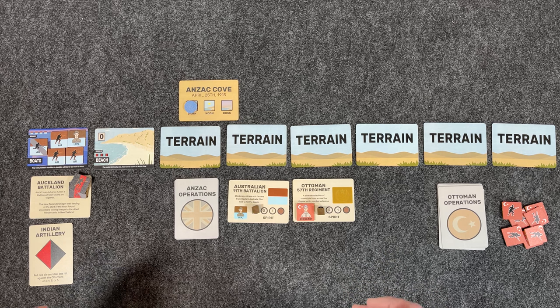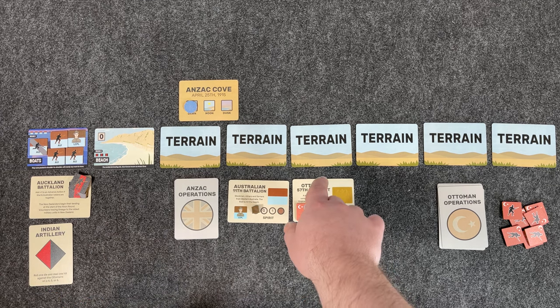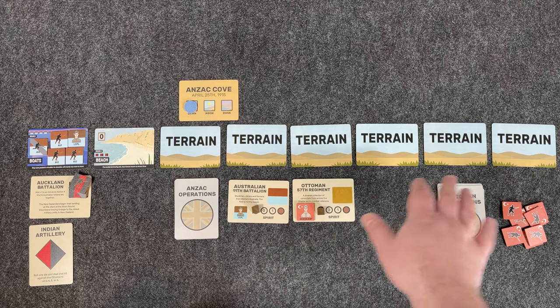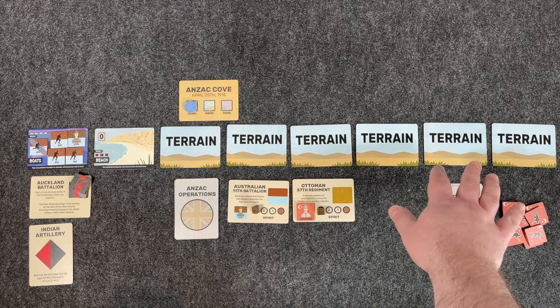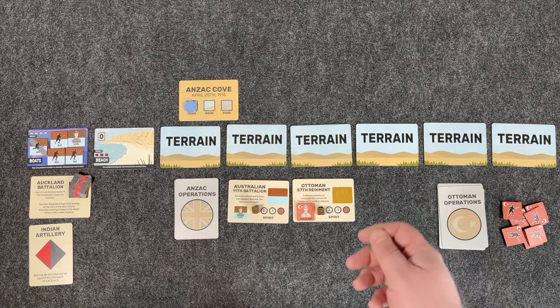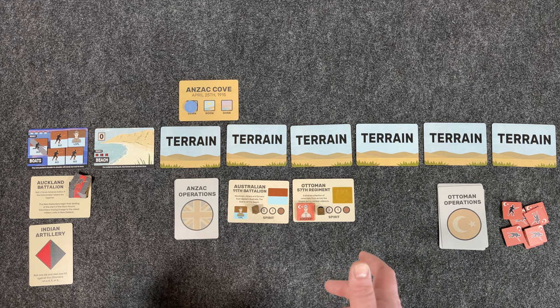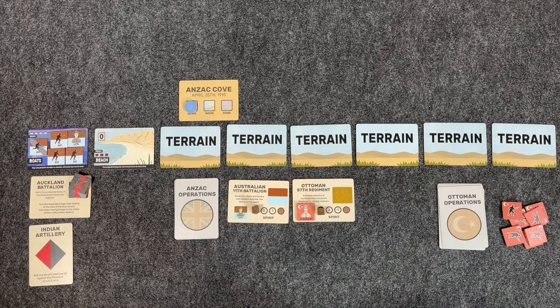The Landing is a light card-based game with a focus on pushing your luck. Your troops attempt to advance from terrain card to terrain card, fighting the Ottoman defenders along the way. If you advance all the way to the end, you have to face the Ottomans and their sergeant. And unlike the allies historically, if you claim the heights, you claim victory. Luck is a huge part of the game — you need to use the few cards you have wisely to offset some of that luck.